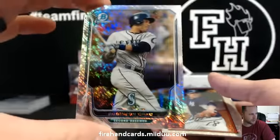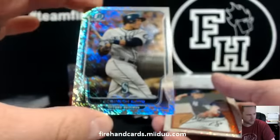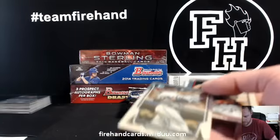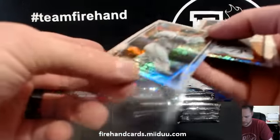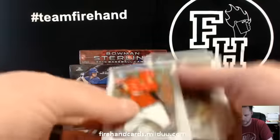Special Robinson Cano right here — these are numbered out of 15. Seven of 15 for the Mariners, a silver lava wave, for Norland. Nice. Tanaka Sparkle card for the Yankees.